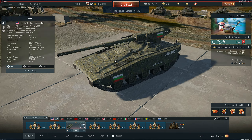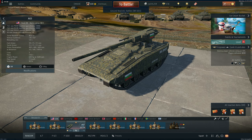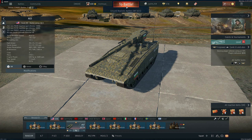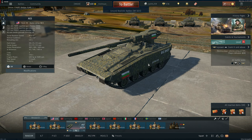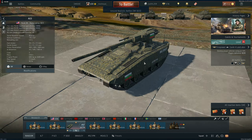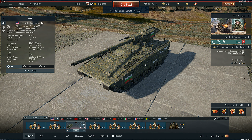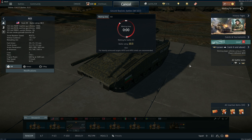You also have the M774 APFSDS, which is not a bad sabot round, to be sincere. Today I'm going to bring it to a battle and see how it performs. The worst part is it has no zoom — and on long distances it is really precise, but with no zoom you don't understand what you're shooting at. It could be the duck of your neighbor and you'd never know.